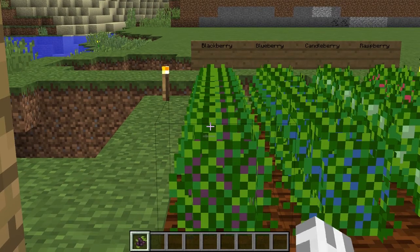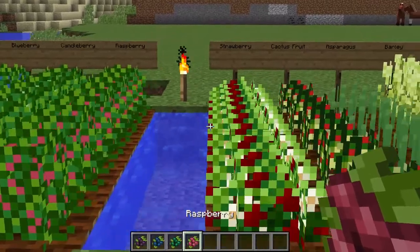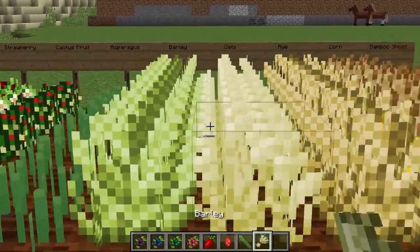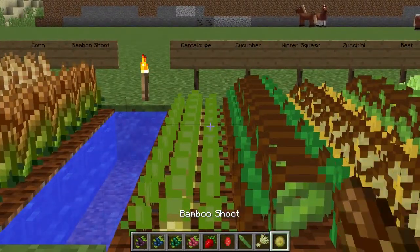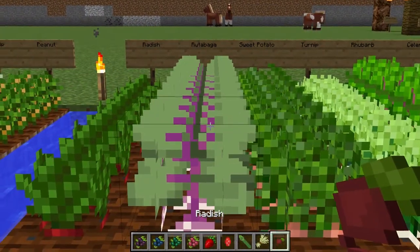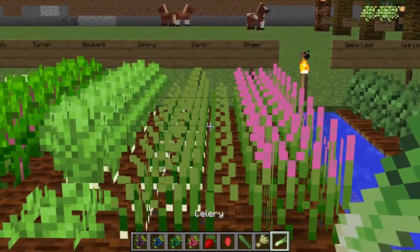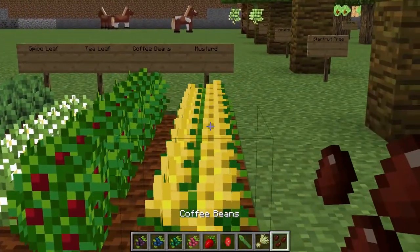The first thing it adds right here is the blackberry, and then we have blueberries, candleberries, raspberries, strawberries, cactus fruit, asparagus, barley, oats, rye, corn, bamboo shoots, cantaloupe, cucumbers, winter squash, zucchini, beets, onions, parsnips, peanuts, radish, rutabaga, sweet potatoes, turnips, rhubarb, celery, garlic, ginger, spice leaves, tea leaves, coffee beans, and mustard.